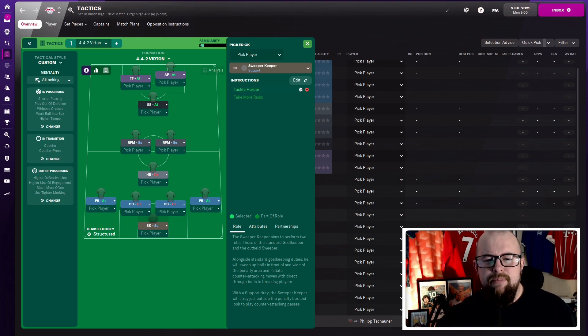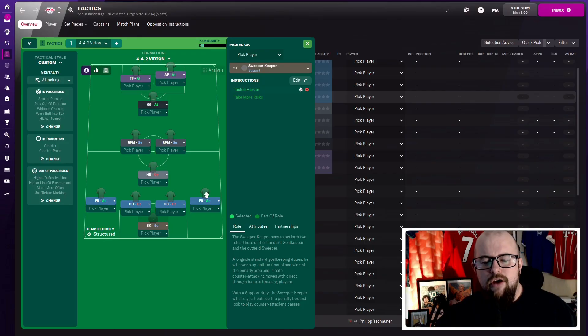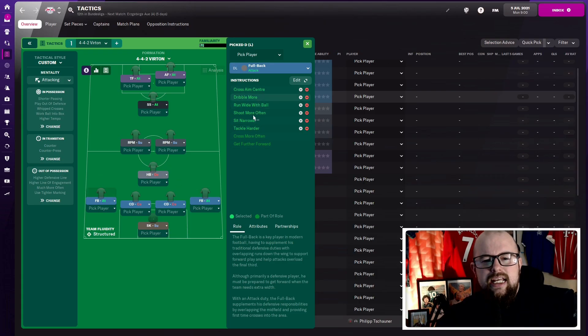Starting in goal with the sweeper keeper on support — he is told to tackle harder, so he will be rushing out putting in hard challenges. Moving over to the right back position, fullback on attack: cross aim center, dribble more often, run wide with the ball, shoot more often, sit narrower, and tackle harder. The same applies on the left hand side — both fullbacks on attack, pushing forward and supporting the forward line.